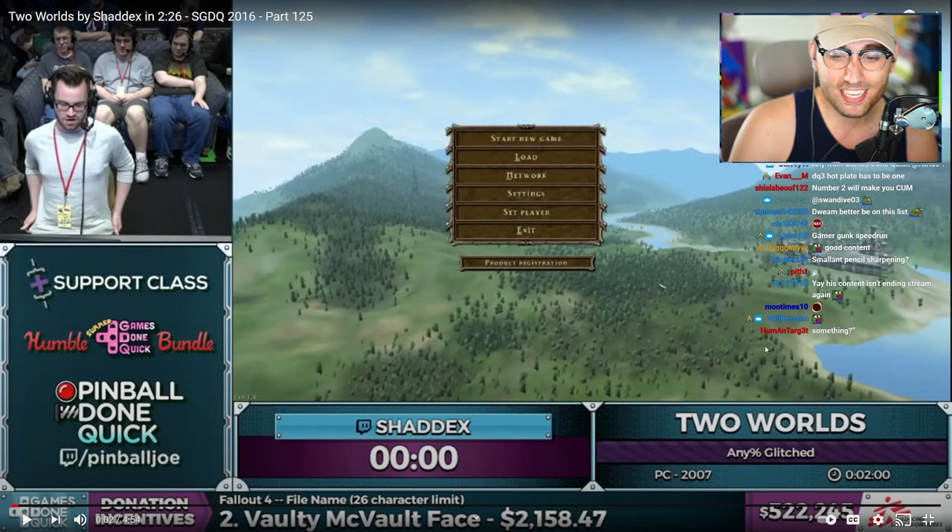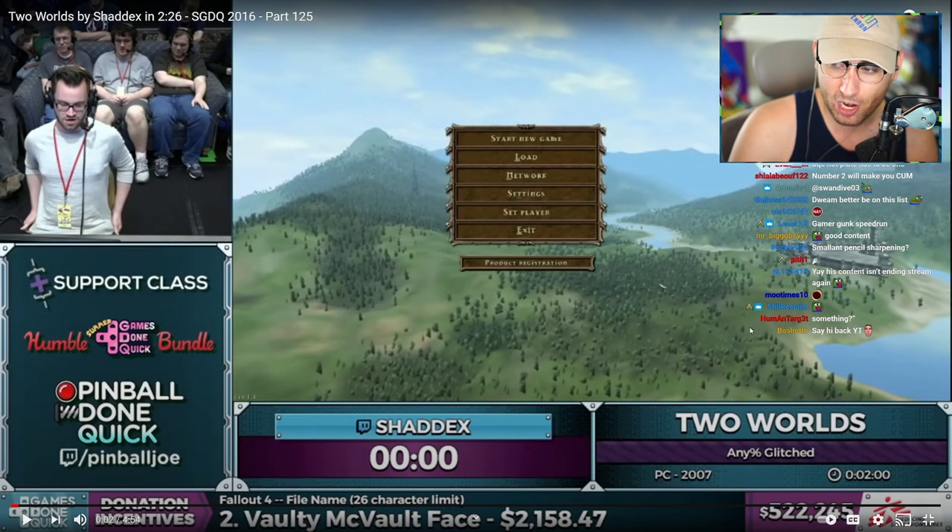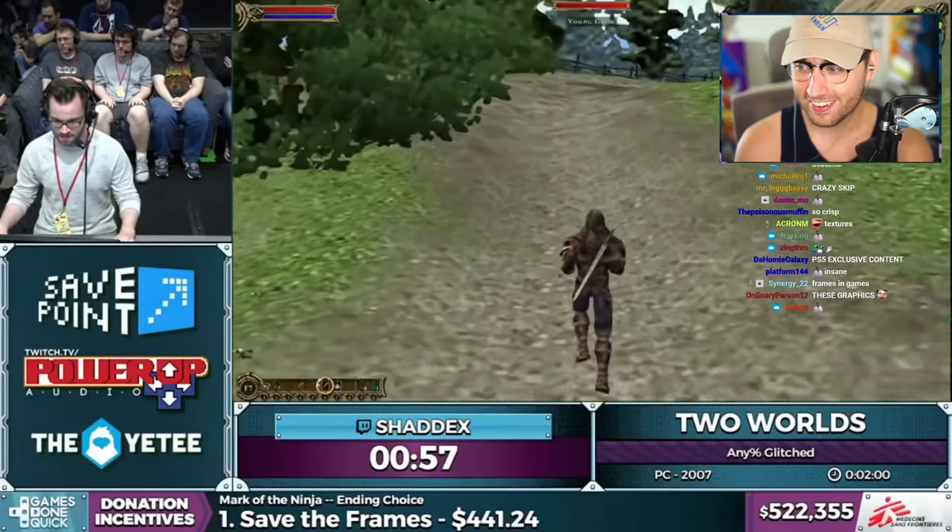We'll start with this one. This is an in-game speedrun of the game Two Worlds and it only takes place in four minutes. So we're going to watch it right now. He has the game do the work of beating the final boss for him. So coming up is a very important trick.